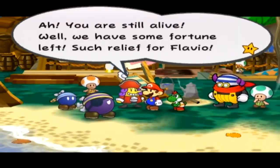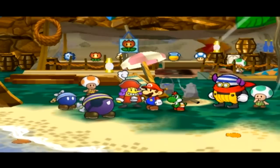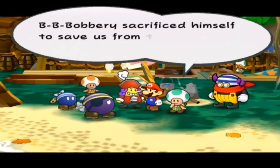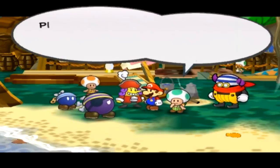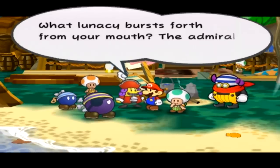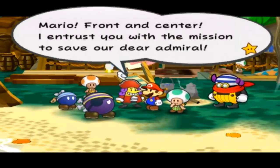'You are still alive! Well, we have some fortune left. Such relief for Flavio. I thought some jungle beast was snacking on you. Well, everyone is counted for. Now wait one moment — am I wrong, or are we still one man short?' Asshole McGee strikes again! 'That's right — Bobbery sacrificed himself to save us from the ghosts.' Poor Bobbery is just a badass and a really, really sad story. 'Mario, front and center. I entrust you with the mission to save our dear Admiral!'